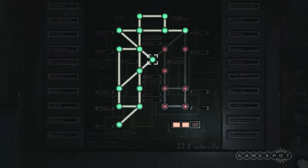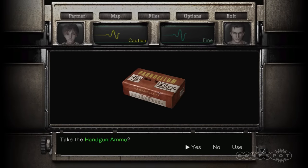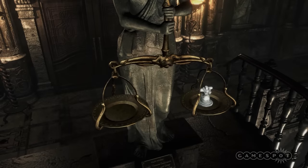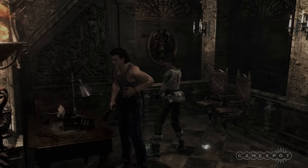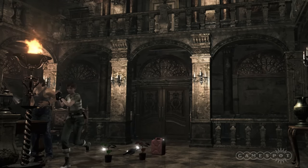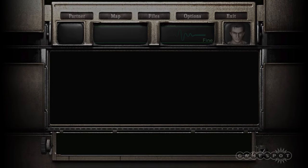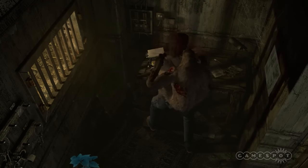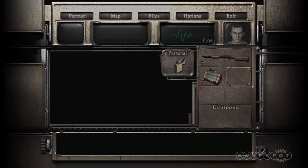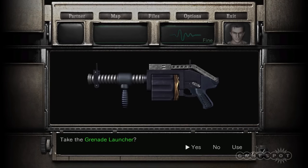Like numerous other Resident Evil games, Zero challenges you to carry just enough supplies to defend yourself from zombies and heal your wounds, while also leaving space for key items used to solve the game's many puzzles. With only enough space to carry some of your findings, you spend a lot of time debating what to keep and what to leave behind. Zero makes this easier by affording you two characters and allowing you to leave items anywhere you wish, as opposed to specifically designated storage chests seen in previous games.